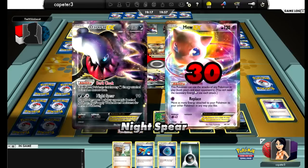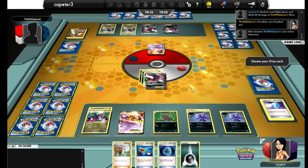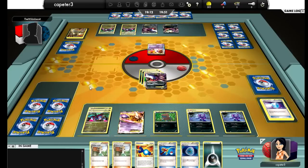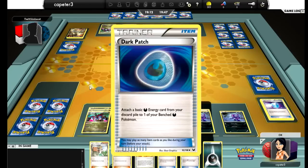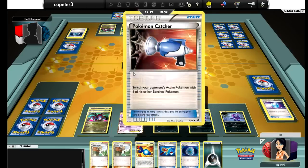I decided to put a little damage on that Mew just in case I could take it out with something other than Mewtwo. I take the first couple prizes, so that Terrakion EX — while it really worried me — did not do as much damage as I thought it would. He attaches for a turn, Dark Patches onto Darkrai, and yep — Catchers up the Mewtwo.